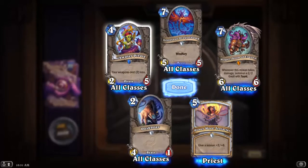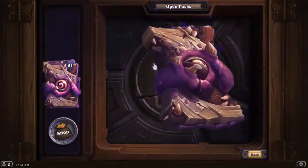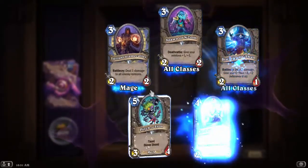Blackwater Pirate: your weapons cost 2 less. Presumably your weapon, because I don't really live long enough to cast multiple weapons. Disciple of C'Thun. Another Blackwater Pirate.